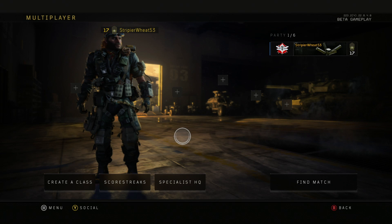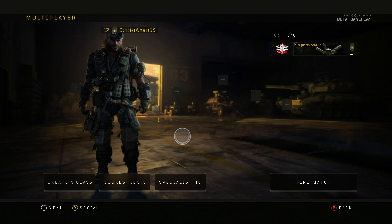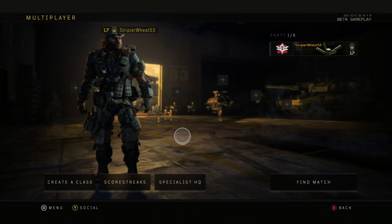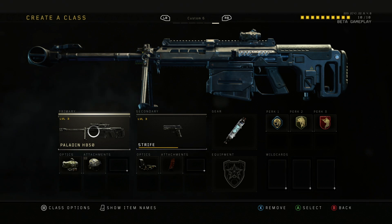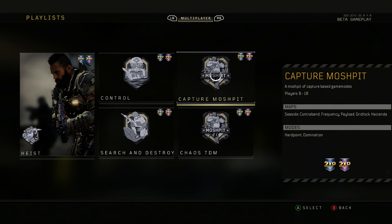That covers all the specialists and scorestreaks. Now for the positives and negatives of the Call of Duty Black Ops 4 beta. On the positive side: the gameplay is fun and entertaining, the health system is challenging but rewarding when you survive a battle. I also love that like Black Ops 3, as you level up you unlock weapons, and as you use weapons more you level them up and unlock attachments — that's a great progression system.